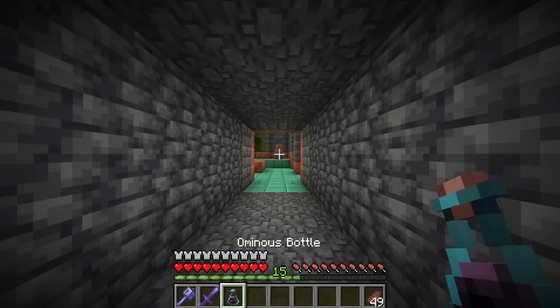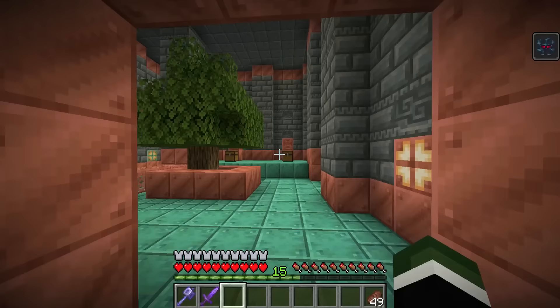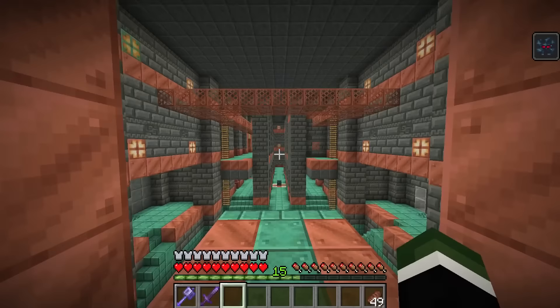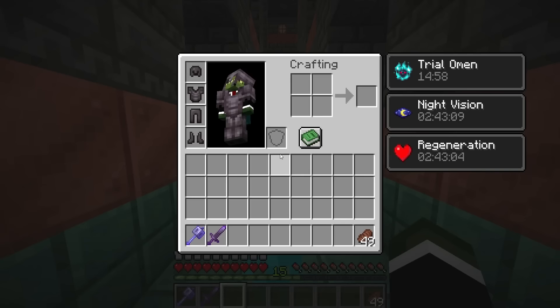These ominous bottles can also be drunk once a player enters a trial chamber. Right now it's the Bad Omen, but keep an eye on this — because as we enter the trial chamber and come into line of sight of a trial spawner, this is going to change. Also, this is a brand new room that has been introduced. As we get close, the particles change and you'll notice we now have the Trial Omen.